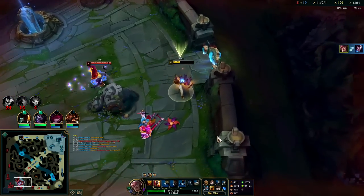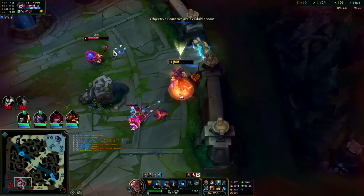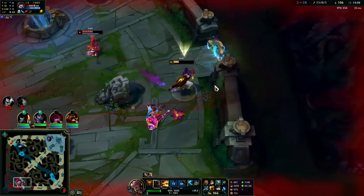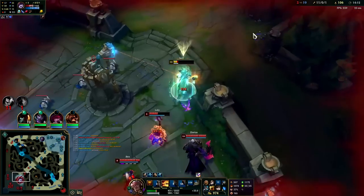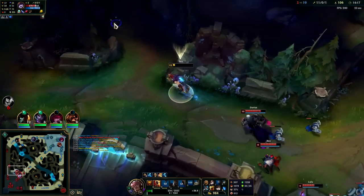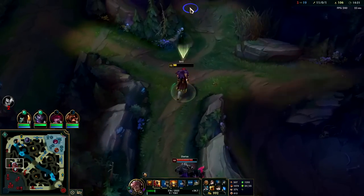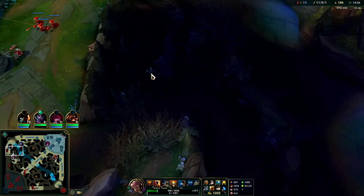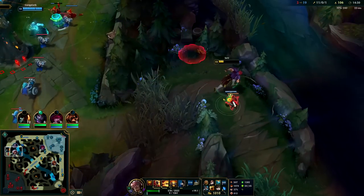I need to use this minion to stun Lulu. If I can get her with the Stride Break that would be ideal. Oh I'm just dead here. Not like this — oh, the ghost is too good. Feels bad, Jhin. Get good. Whoa, I can't catch me — I'm the Gingerbread Man and we're out of here.